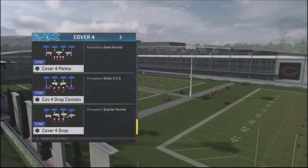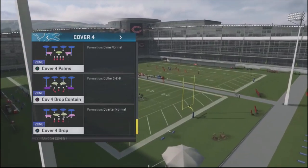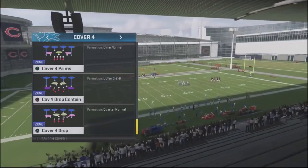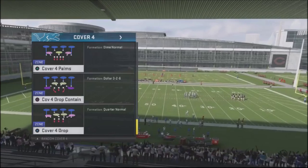I'm going to bring you six concepts right now where you can eat someone up. If you catch someone in Cover 4 Palms, you're going to get at least three or four easy scores against your opponent, and they're going to jump out of it. Let's talk about Cover 4 Palms — I'm going to show you six different ways to stop it.